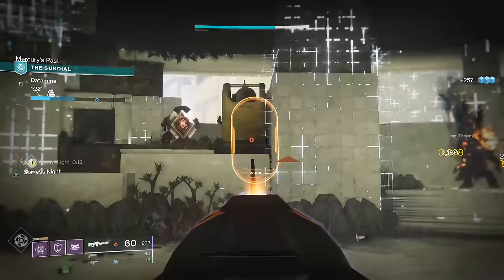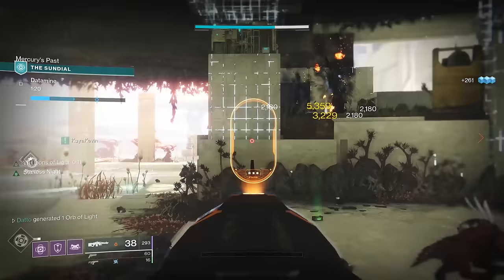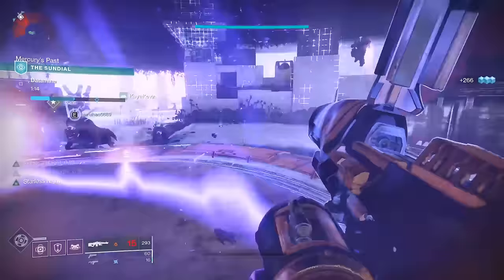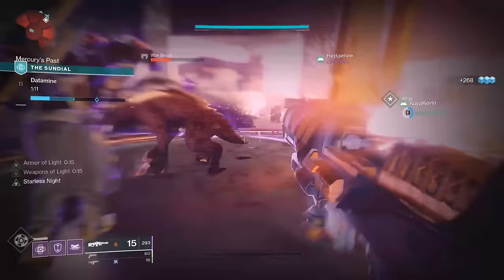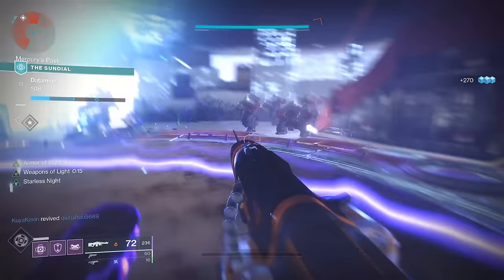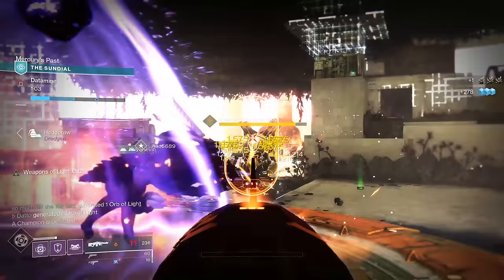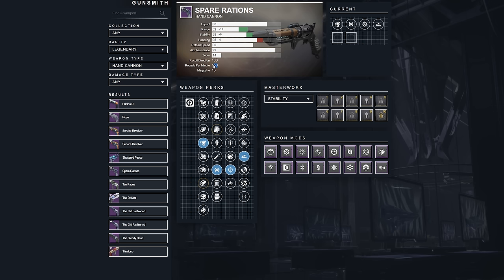When it comes to hand cannons, sidearms, and submachine guns, we're looking for range a little bit more than on other weapons, especially for PvP. In PvE I'll still prioritize damage perks overwhelmingly, but with hand cannons, scouts, and sidearms, I will also try to go for extended mag perks since magazine sizes are small. For PvP with 140 and 150 RPM hand cannons, it is totally okay to forego damage perks for range perks. Even with a damage perk, you're still going to need to shoot three times for a kill, although damage perks let you hit the body more often and still get a kill.